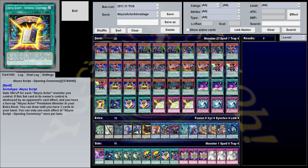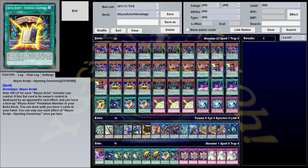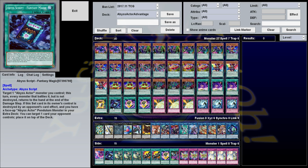The other two Abyss Scripts are Opening Ceremony — gain 500 life points for every Abyss Actor monster you control — and Fantasy Magic, which targets an Abyss Actor and this turn every monster that battled it but is not destroyed is returned to the hand at the end of the damage step. Both are one-ofs for niche situations. Opening Ceremony is mainly for when you go first or clear your opponent's field, searching it with Superstar for a little extra life. Fantasy Magic is only really useful for monsters that can't be destroyed by battle or card effects, but you can recycle it with Abysstainment, so it's worth playing at one.